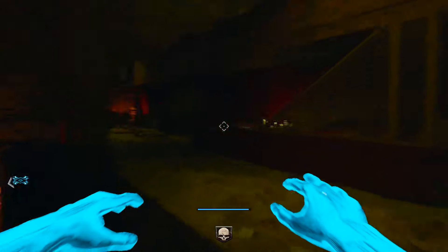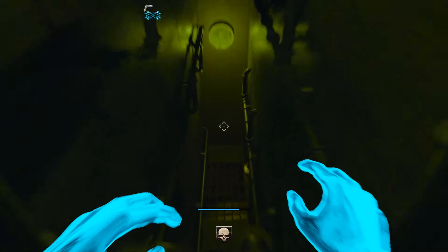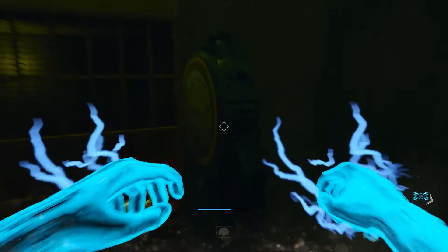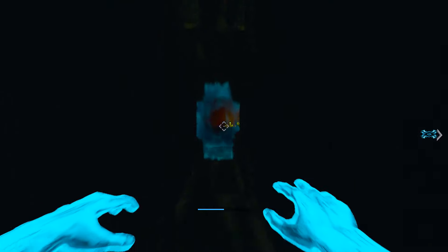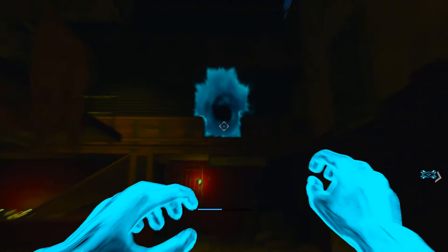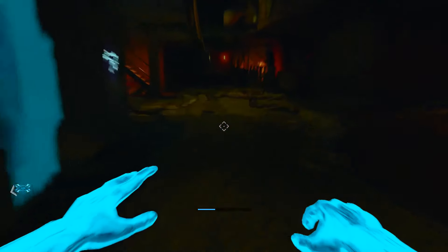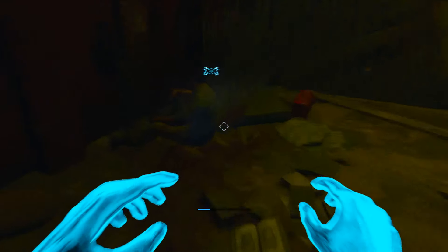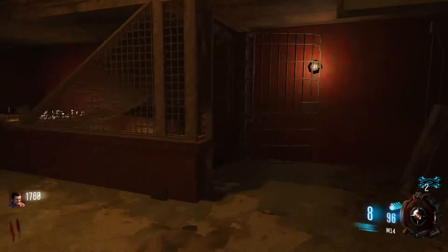I'm hoping I can remember how to do this correctly. You go into afterlife, go over here, jump up here — or not. There we go — jump up here, shock this, run over here, and I believe if the Warden's Key is here you can go shock that thing too. Warden's Key isn't here so there's really no point, but I will go shock this. There we go. Now let's head down here and revive myself.